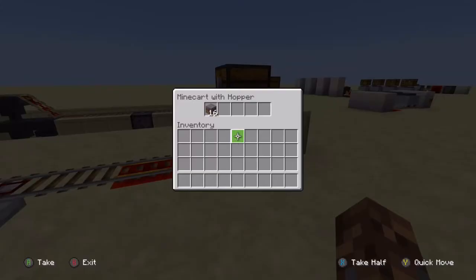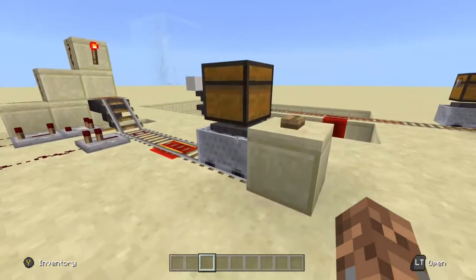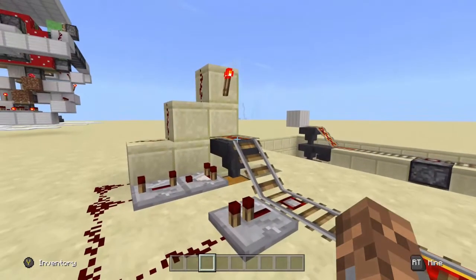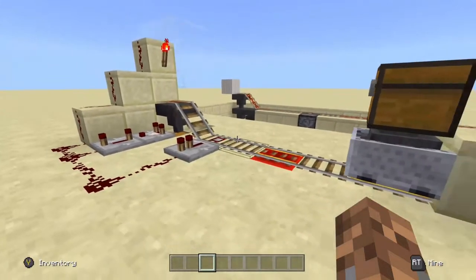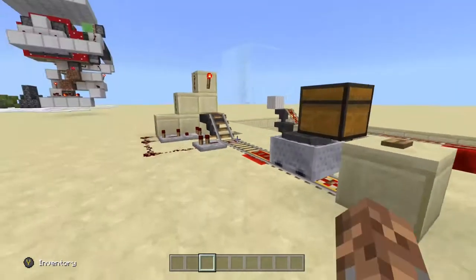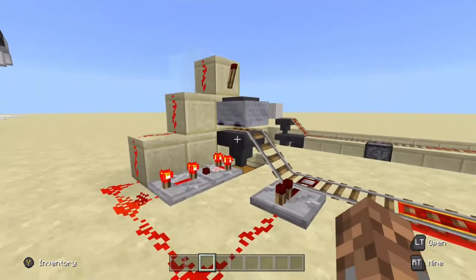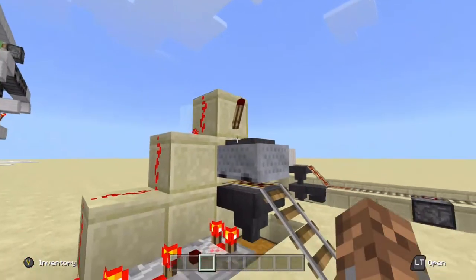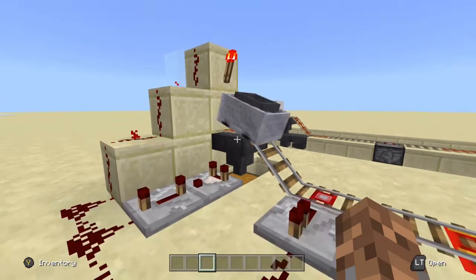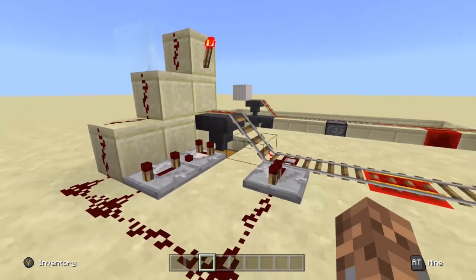Here, just as an example, we have 16 items. The idea is that the cart will go up to the top of the hopper and stay there until it is finished unloading those items. You can see it sits up there very nicely. The detector rail turns off this torch ahead of time, and it will stay off until the items unload, at which point it will turn back on.